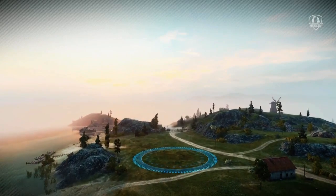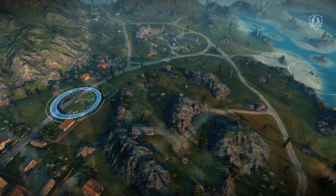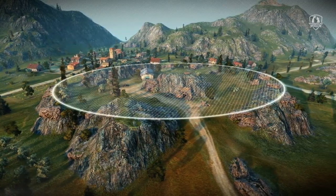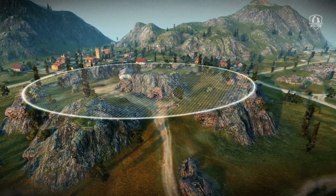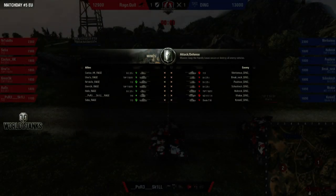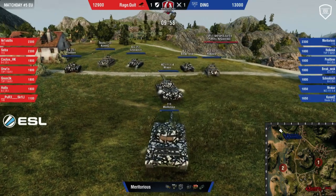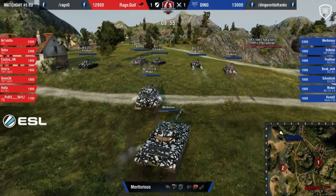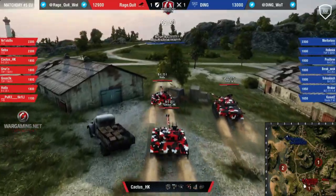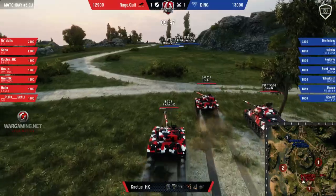Moving into our third round between these two — it's going to be Mines. Mines: a small summertime map with lots of hills, rocks, and cover. Teams start in the usual locations but the base locations are different. One is located in the bottom part of the village and the other in the water. One of the key objectives is the center hill — that's why teams often select fast vehicles and tanks with strong turrets for cover. Ding on the offensive side, ragequit on the defensive.